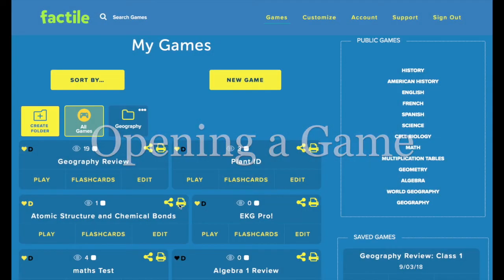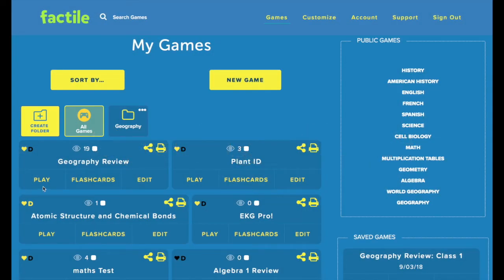On the My Games page, you'll see all of your games listed in this section. To launch one of your games, just press the play button that's under the game.